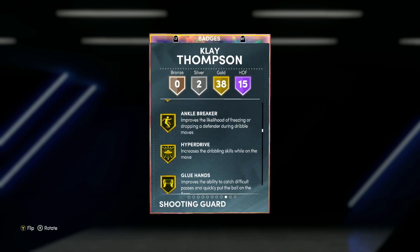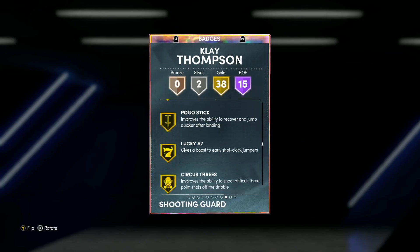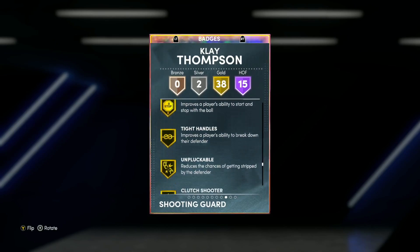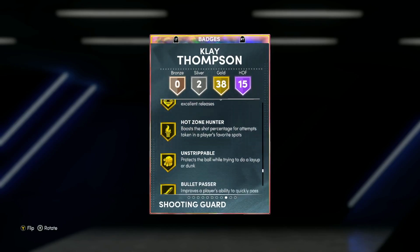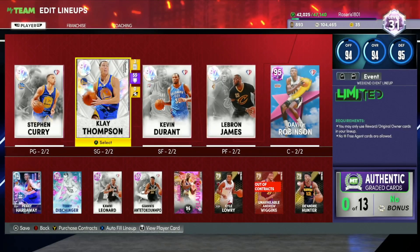His 38 gold badges include Difficult Shots, Acrobat, Ankle Breaker, Hyperdrive, Dimer, Pick Dodger, Defensive Leader, Interceptor, Pogo Stick, Lucky Number Seven, Rhythm Shooter, Slippery Finisher, Bailout, Downhill, Handles for Days, Set Shooter, Quick First Step, Stop and Go, Tight Handles, Clutch Shooter, Green Machine, Hot Zone Hunter, Bullet Passer, Triple Threat Juke, and Hustler. Two silver badges: Break Starter and Giant Slayer. Klay Thompson looks to be an absolutely amazing card.